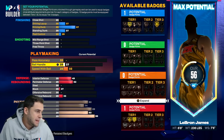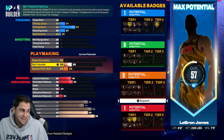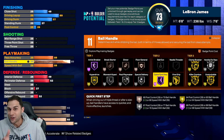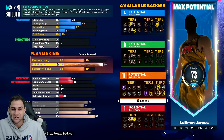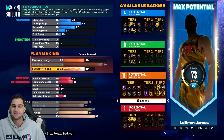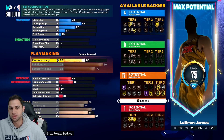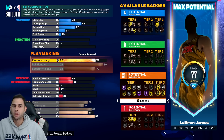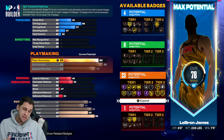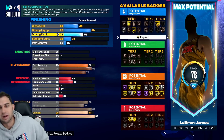Let's start with the playmaking because it is LeBron. Even though we have 89 strength, we're still going to have an 89 ball handle, and that's going to allow us to get quick first step on Hall of Fame. We're also getting ankle breaker on Hall of Fame. We have 77 speed with ball. And of course it's LeBron - we need some pass accuracy. We're going to have 82 pass accuracy, which gives us 23 playmaking badges - not bad at all.